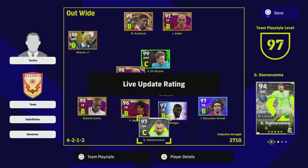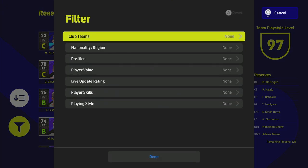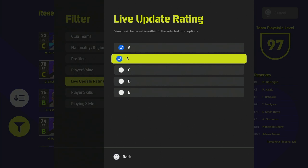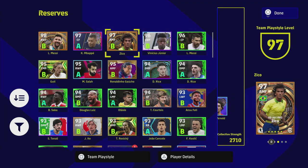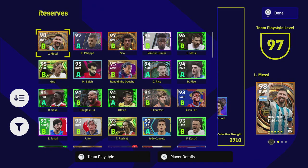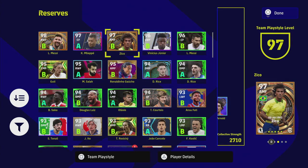Once you have players in — and this is especially for newcomers — if you go into your reserves, you can sort and filter more easily now. You can filter by A's and B's for the live update rating, and that'll show you all the players on A and B form. You can sort it by overall rating or however you want. All your special players are going to be locked on B anyway — this version of Messi's standard card might be on A, but the special version will always be on B. Sometimes they match up, but it just depends on the card.